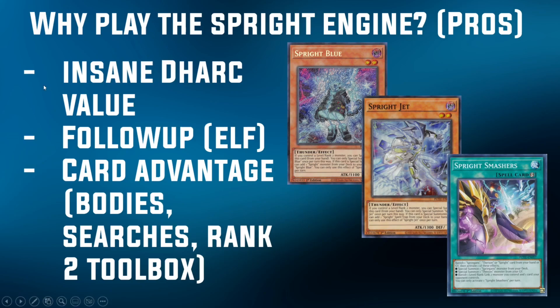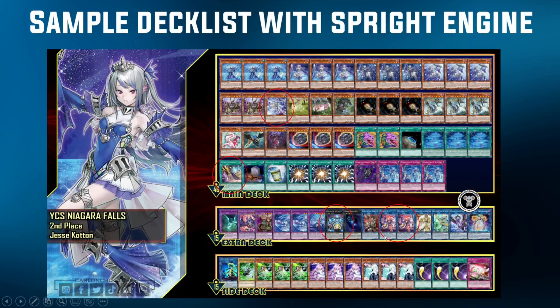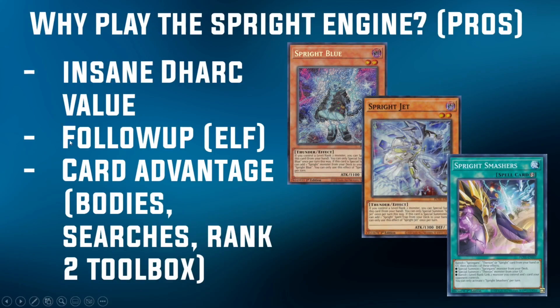You can see how a single Dark can essentially turn into 4 bodies plus a Smashers at the very minimum, or if you play Gigantic you can extend your plays even further depending on what you want to summon from deck. That's kind of the gist of why people are considering the Sprite Engine in non-Sprite decks. The Sprite Engine can also give you a lot of follow-up through Elf — you saw in the previous list that they were playing 2 copies of Elf. Elf is a pretty good card to end on because it gives you protection, and it acts as pseudo-disruption by summoning Merle on your opponent's turn. It also gives you follow-up, forcing your opponent to deal with the monster, otherwise allowing you to summon back a Sprite monster like Jet or Blue for advantage, or Merle every single turn, or even a Link 2 if they keep putting monsters on board. You have easier access to Elf if you play the Sprite Engine because of the increase in Level 2s in your deck.